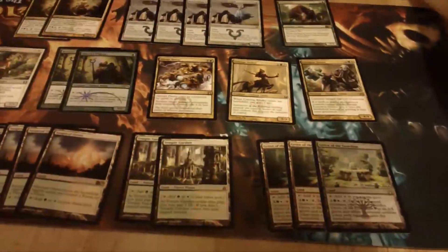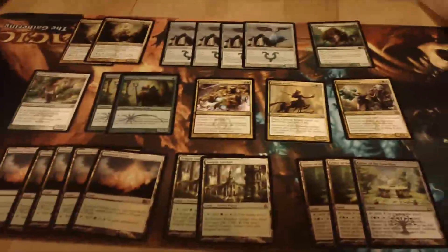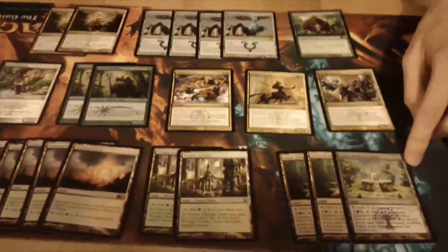I played in like three other pre-releases and did different guilds. But Grove of the Guardian is a really powerful card in Standard right now because you can use your mana dorks to help with both the activation cost and the attacking creatures' activation cost. If you have any spare mana dorks on like turn four or whatever late in the game, you can use them for that purpose.